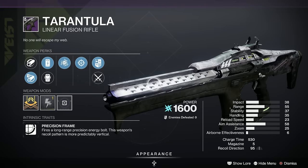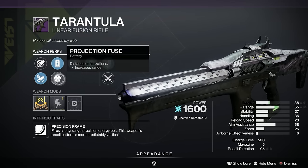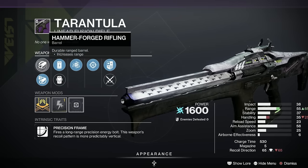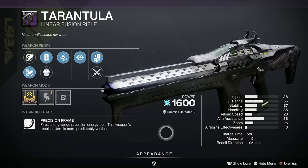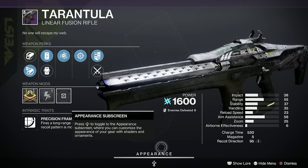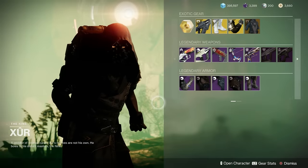Finally we've got the Tarantula — this is another great one, it's Arc. We've got Snapshot Sights, Genesis, Accelerated Coils, Projection Fuse, Arrowhead Break, and Hammer Forged Rifling, with a Charge Time Masterwork. This particular one though is only a C on LightGG — one of the older generations of Linear Fusions like the Corsair's Wrath, but this roll ain't that great.